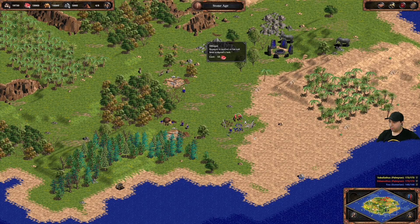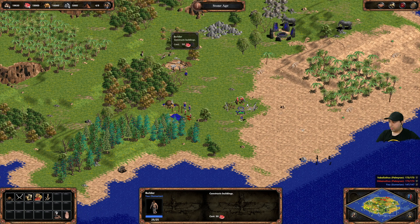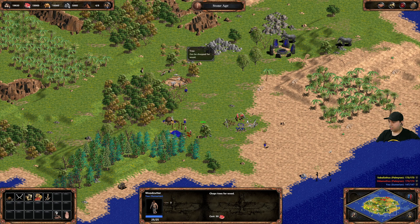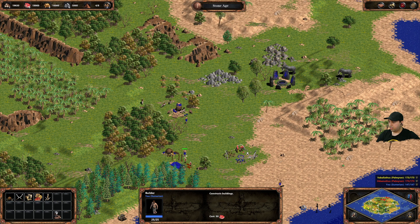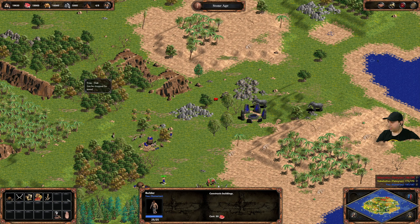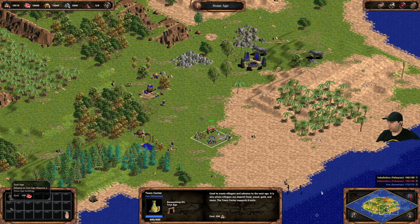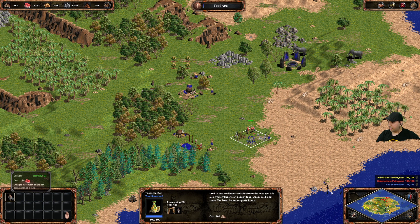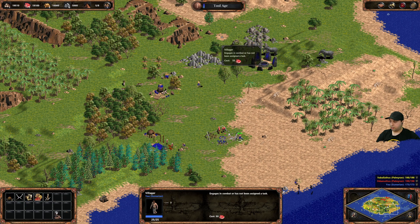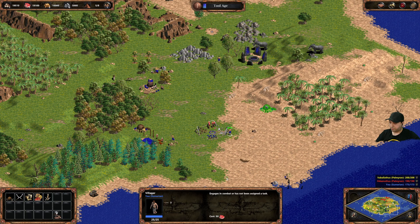We need to catch up. Let's place a dock. Start chopping trees. I'm feeling the pressure — everyone's building so quickly. Place another storage pit. Now we can upgrade. The key is getting a lot of villagers. Once that's up we'll need more houses — hold Control to place multiple houses at once.